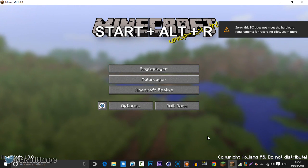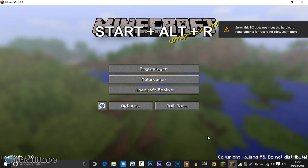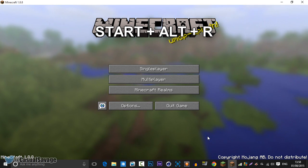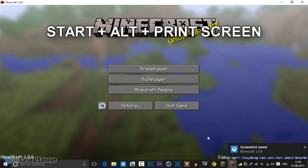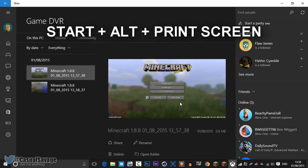To start recording it is Start, Alt, and R. Then to stop the recording it's just Start, Alt, and R again. You can see I get that error right there because I do not meet the requirements. To take a screenshot of your game it is Start, Alt, and Print Screen — like that, and you can see the screenshot I just took right there.